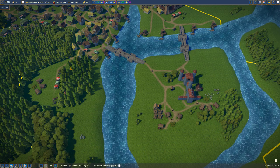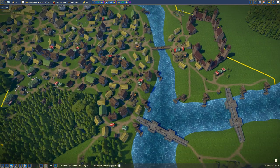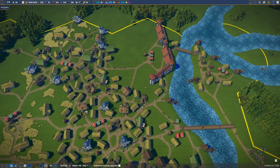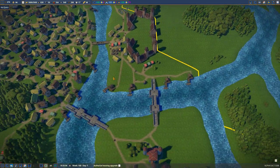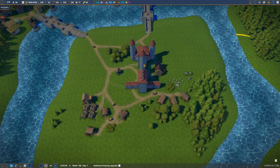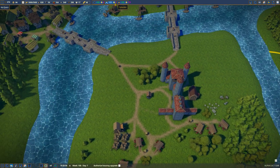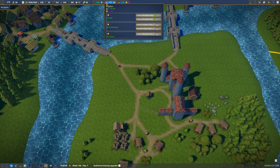Hey everybody, this is Arathas and welcome back to Foundation. So there isn't a whole lot left to do in the game, but we have a few things I want to play around with. One, let's see if we can't expand our Keep, our Lord's Manor a bit. Also our Splendor when it comes to the Kingdom is absolute crap, that's why we can't unlock any of this.